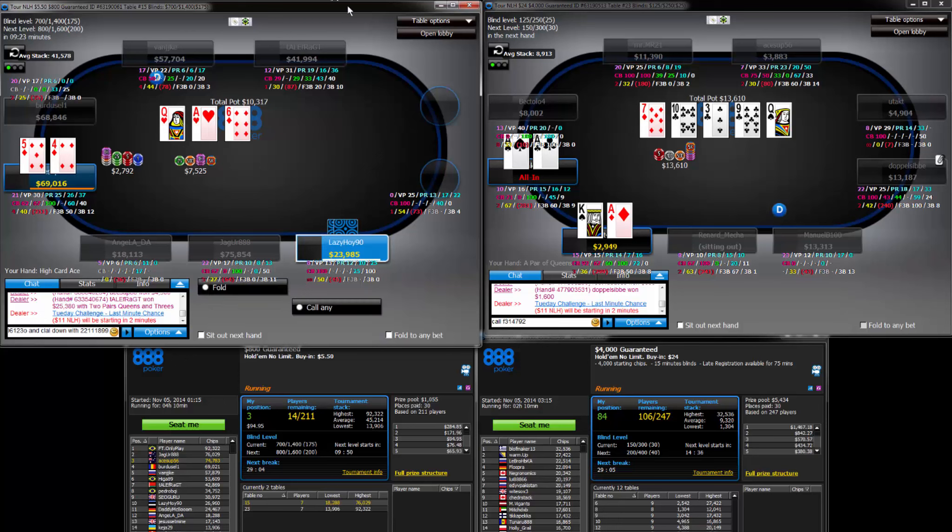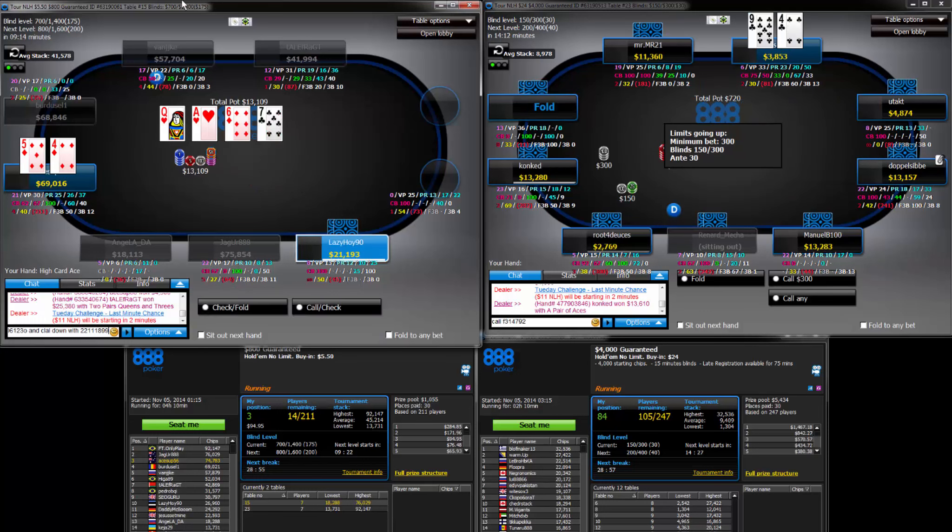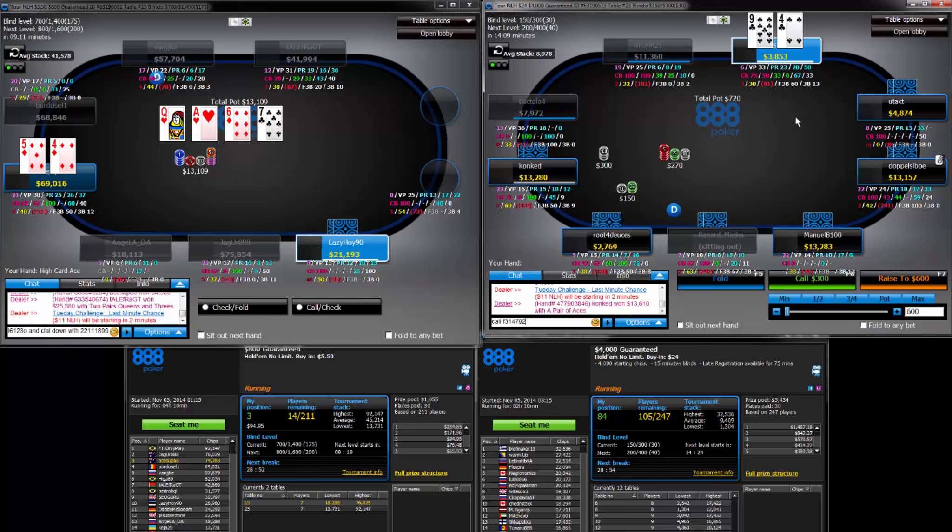Just because we did 3-bet from the small blind, we're trying to sell the story that we have Aces, Kings, Ace-Queen, or some sort of Queens — some sort of monster. Because that's what we should have really from that spot.